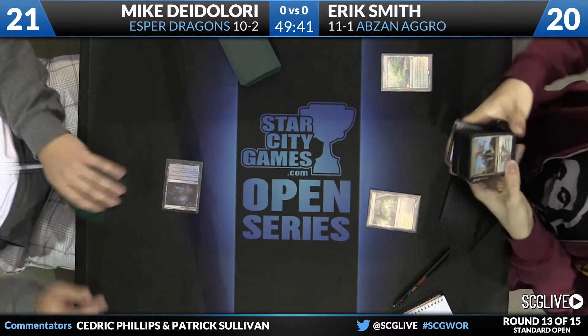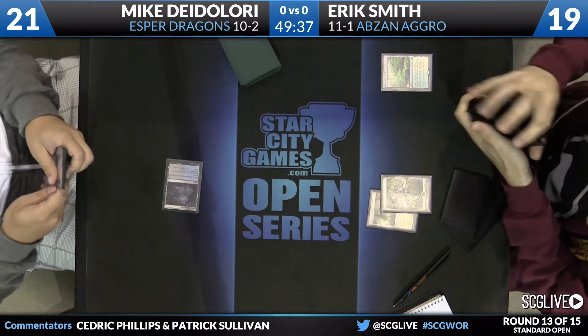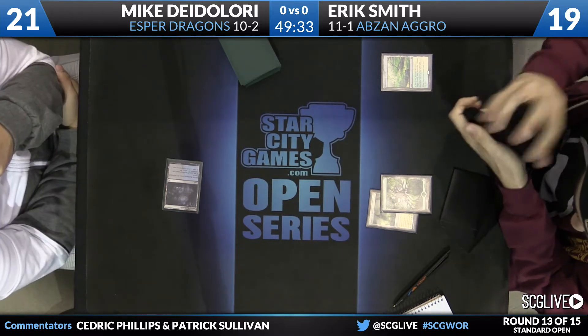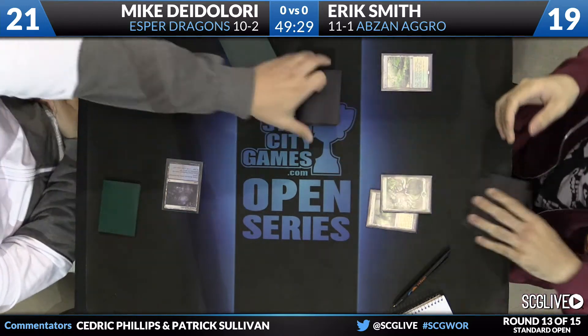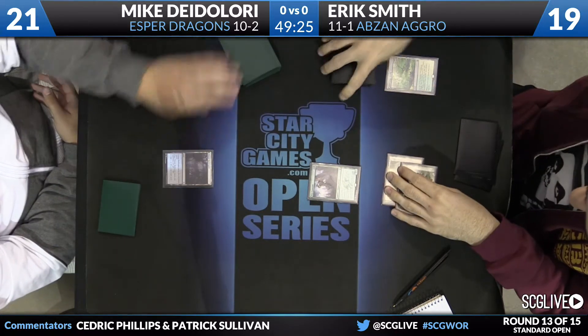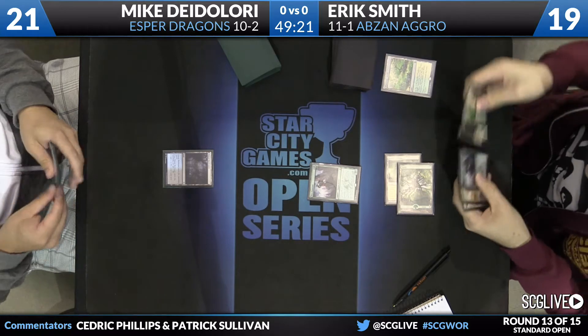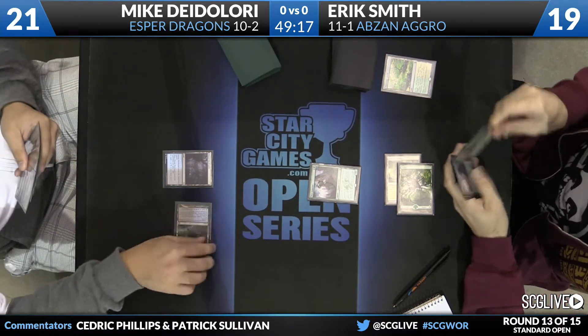Windswept Heath will be sacrificed. Smith will fall down to 19. There is a basic forest. Let's see what the turn two play is here for Smith. It's just a face-up Den Protector. Got to get started somewhere.